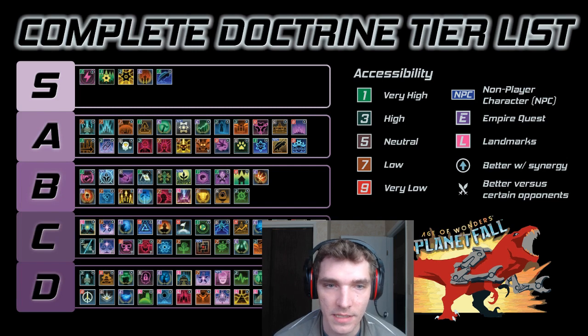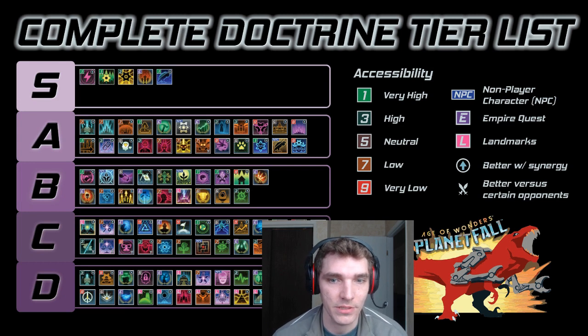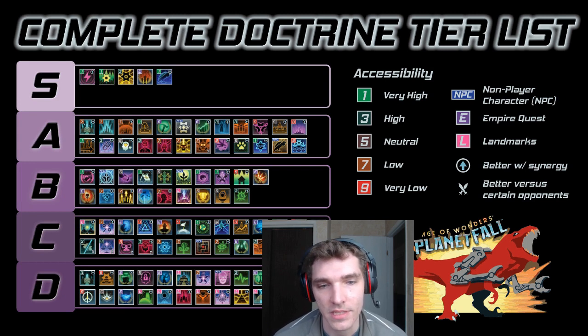Now, landmark doctrines — there are a couple of doctrines at the bottom here, my face is covering one or two of them. There's one for each of the secret techs in the game, and all of those are pretty much useless to you — that's why they're in D tier — unless it's your secret tech, and then it's really, really good. Those doctrines are upgraded to maybe like B tier or even A tier.